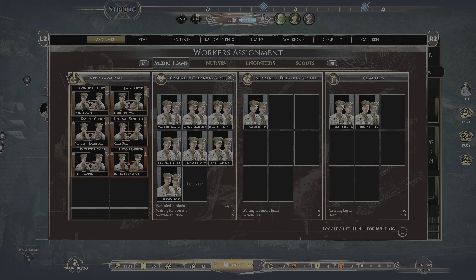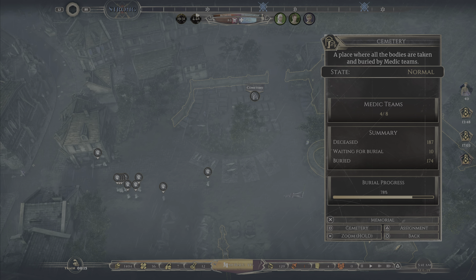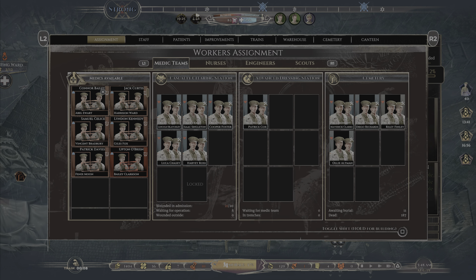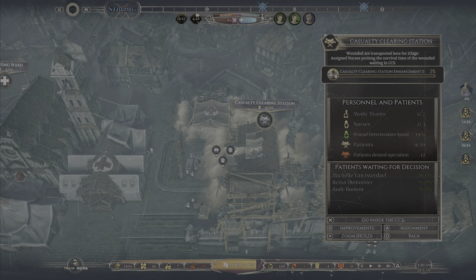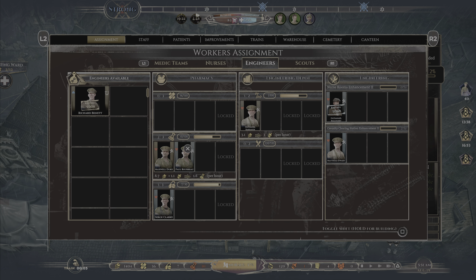Let's draft over a couple of teams. We still have 13 patients to account for. Let's check our staffing — we'll take a couple of nurses out of the OR to give them a rest, and take Mia out of CCS as well. We're building an enhancement to the nurses' room and CCS. Serge is ready to go back to making supplies, so we'll put him there and take Richard and Maxwell out.